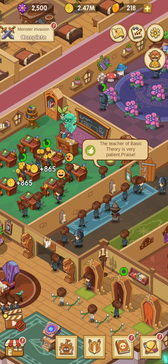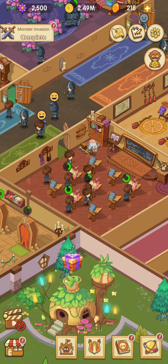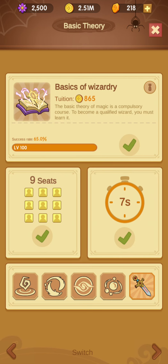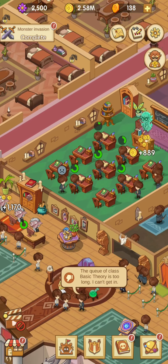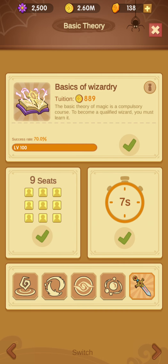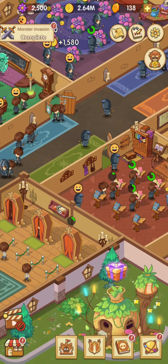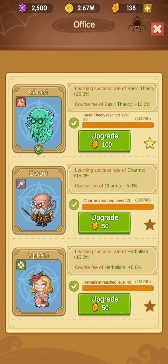Why do we need the office? Because there's a huge queue to the main class but no queue to basic theory — because the probability of success is still very low. Only 65% success. If we go to the office and upgrade it, we add a certain amount of success. Now it's 70% success, which means the next class will be more full. So after you've upgraded all classes, go to the office and continue upgrading your teachers to make their classes more successful.